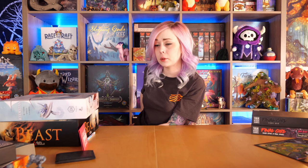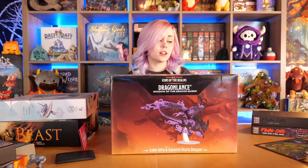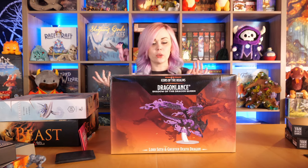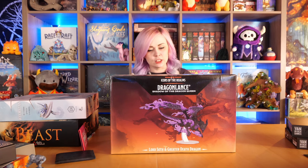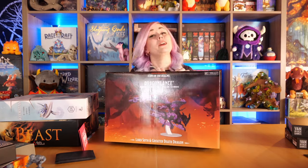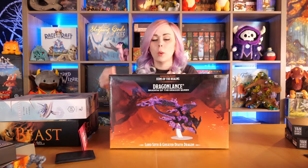My friends at WizKids sent me this. They heard I like dragons, so they sent me some dragons. These are their pre-painted D&D minifigures — calling them minifigures is kind of a joke, because they're really not miniature at all, but that's because dragons are huge compared to regular people. This is Dragonlance: Shadow of the Dragon Queen. This is a very smoky, dark dragon — it's Lord Soth and Greater Death Dragon. I assume that someone's going to be in here with them — yes, there is, it's a guy with a sword. Please forgive my D&D knowledge — I don't know everybody.